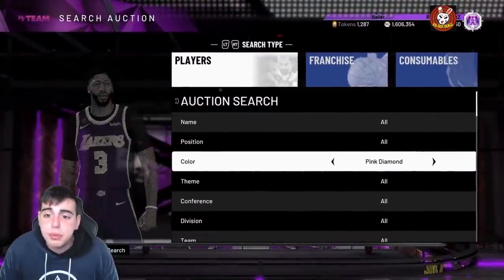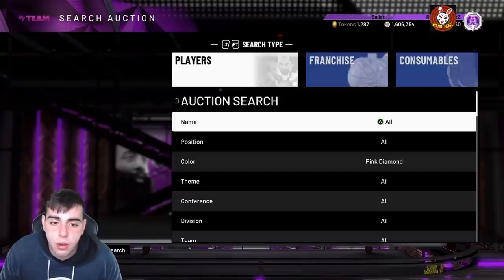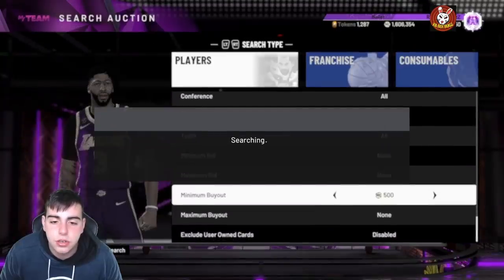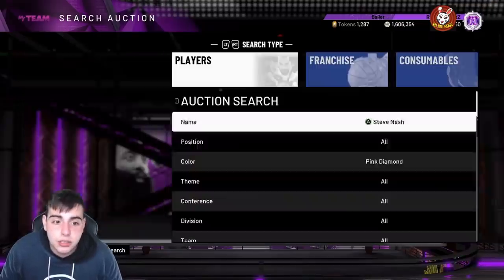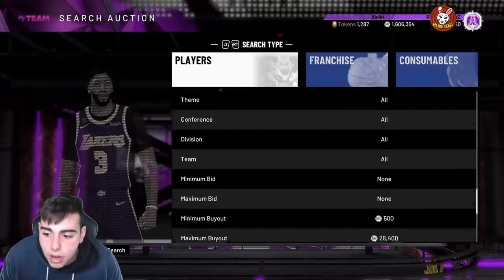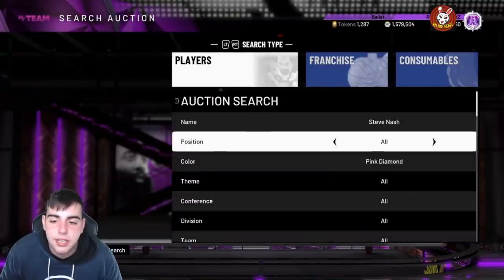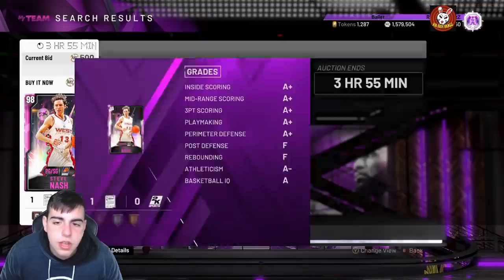Let's get into some market after the craziest pull ever. We got two Opals on the market — good start. I heard Steve Nash is going for stupid cheap and it's time to invest. I am dropping the bag on Nash. He's a Pink Diamond 98 overall and he's gonna go up in price guaranteed. If you guys remember Eric Gordon — he was really dirt cheap and he rose. Simply buy as many Steve Nash's as you can, this is the best method in the game right now.